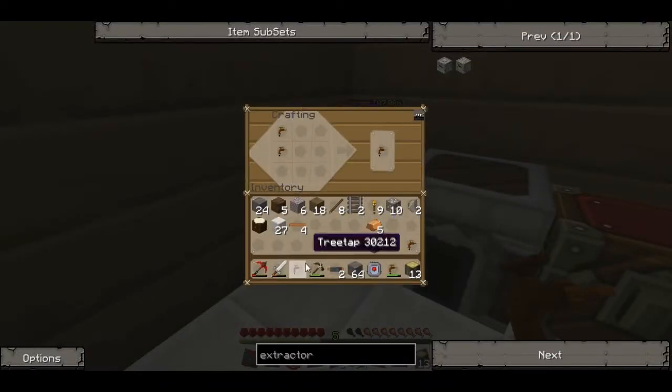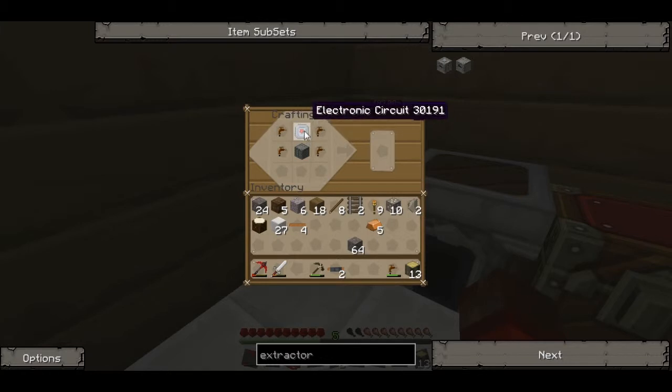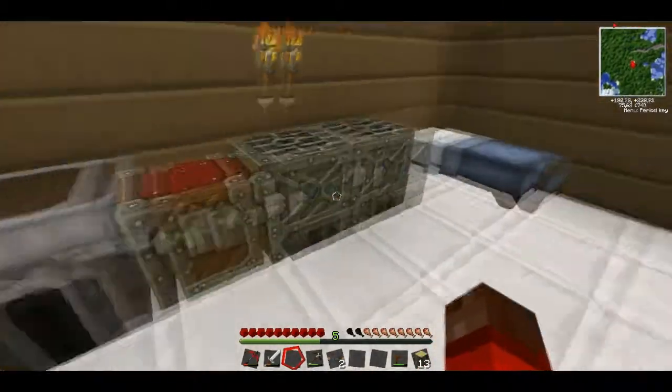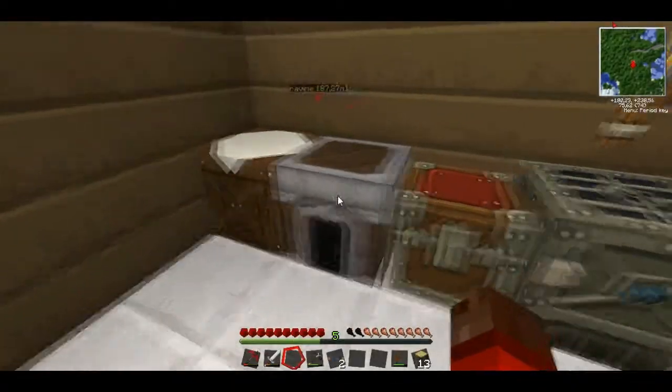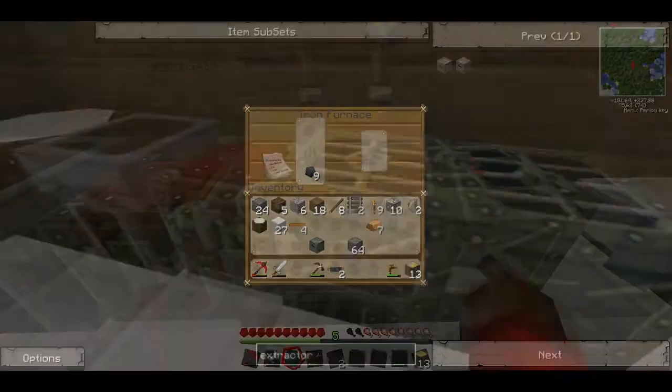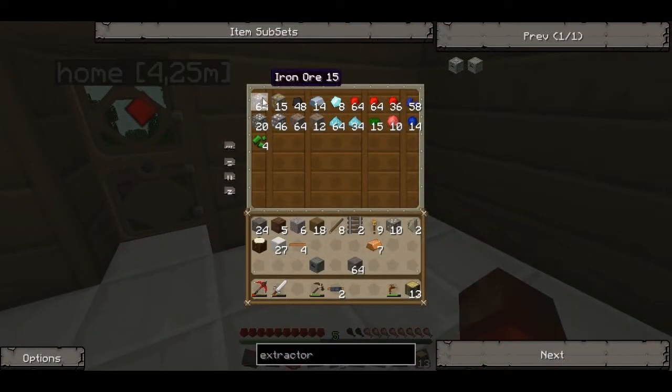Put it like this — okay that was odd — no, like that, oh we switch them around. Yeah, extractor — nice! Now I have to place them. We got more tin — I can make some tin cells, you need four tin: 1-2-3-4.